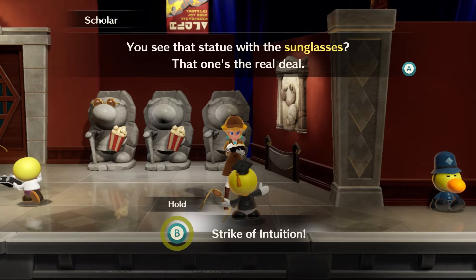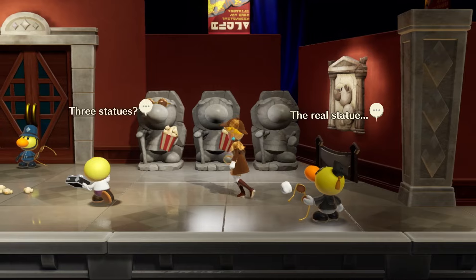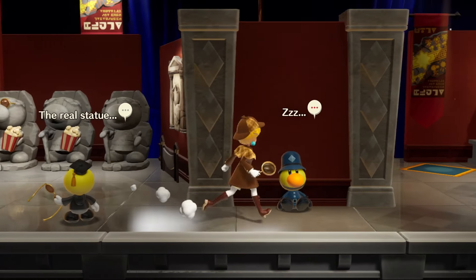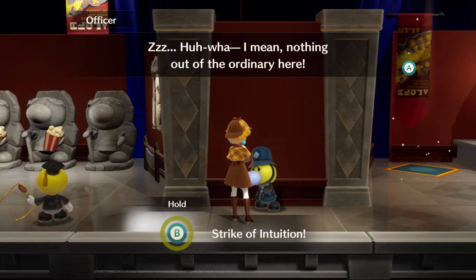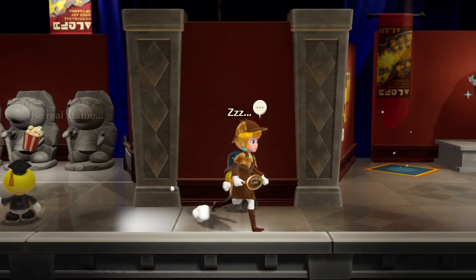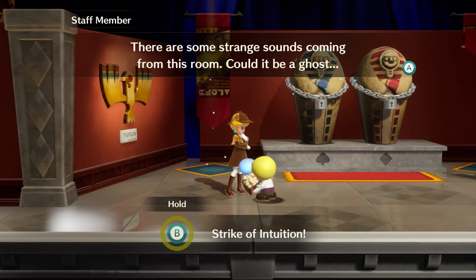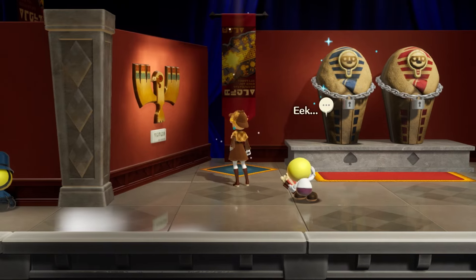How can you tell? There are sunglasses. Nothing in this world makes sense. Would this be confusing for kids? I feel like it would be. Nothing out of the ordinary here — I mean, you could probably just try things and be okay. Some strange sounds coming from this room. Could it be a ghost? I'll bet our keys will work in those locks.